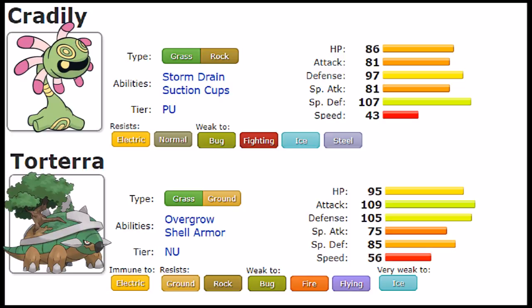Now let's talk about Cradily's unique movepool. First, its Rock STAB: Ancient Power. Sadly, this is its strongest special Rock STAB outside of Stone Edge on the physical side — it doesn't get Power Gem, which definitely holds it back. Ancient Power is still a good move overall but a little on the weak side. Outside of that, Cradily gets Brine, a Water move fairly unique for a Rock type, which doubles in power if the opponent is below 50% HP. There's also Gastro Acid, which nullifies any ability, so Gliscor can eat its heart out with Toxic.